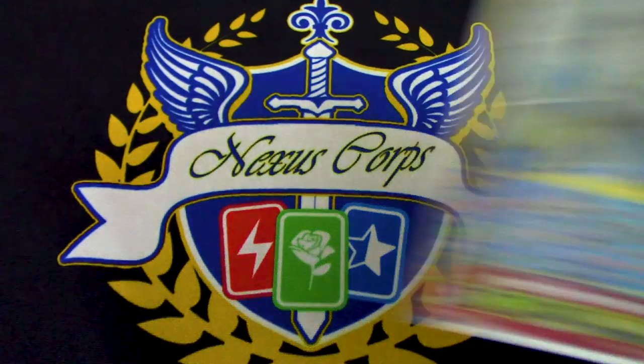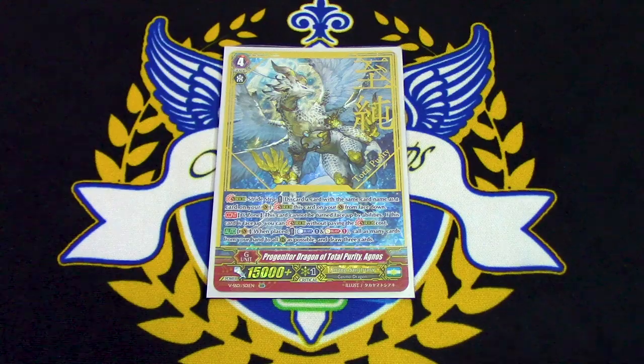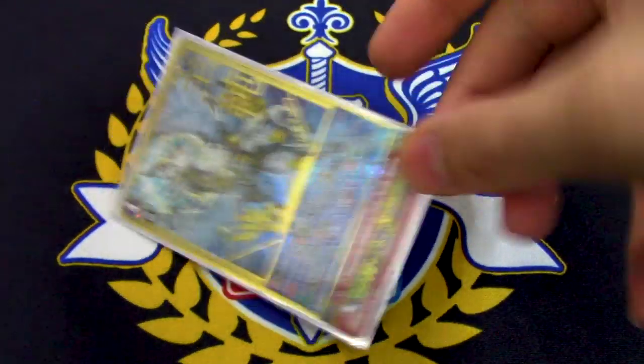One copy of Agnos — I don't really go into it but free striding is always cool. Its skill: when it's placed, you can Counterblast one — if you do, call cards from your hand to the Rearguard Circle as much as possible. If you have 5 in hand, no matter how many units are on board, you have to call all 5 to fill up your board, and then you draw 3 cards. The other skill: when it's face-up in the G-Zone you can stride for free — it's just there for a free stride attack.